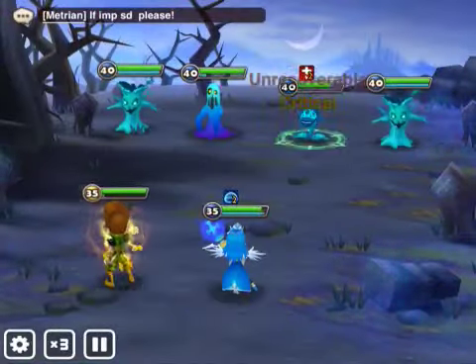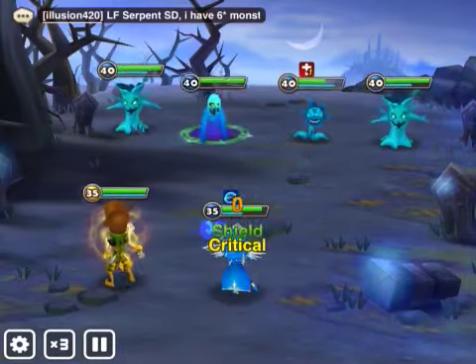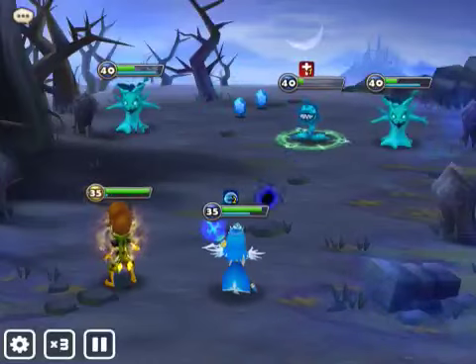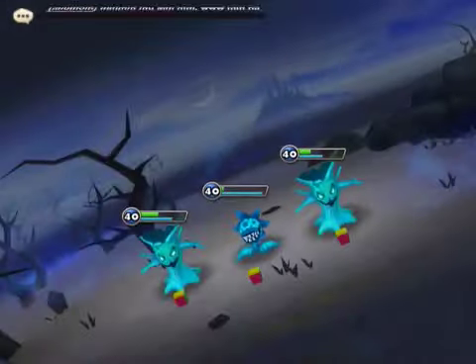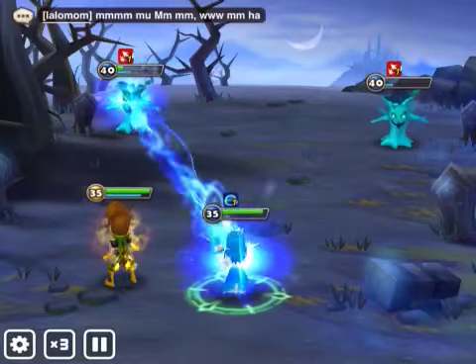A lot of people know about soloing Faemon Volcano on easy mode, which is usually good for getting things like power-up stones and easy runes. But what's better about doing Hell Mode is you also get runes to sell, which can gain you a lot of mana as well. So this is sort of a double benefit.